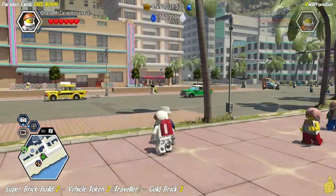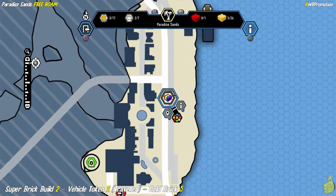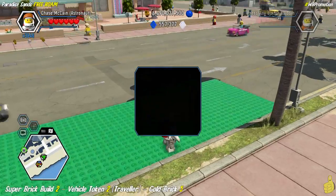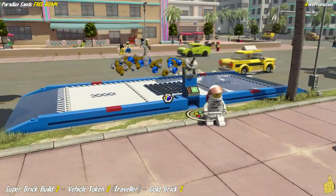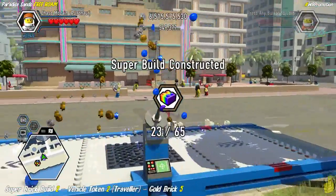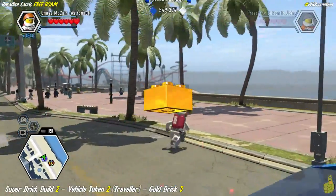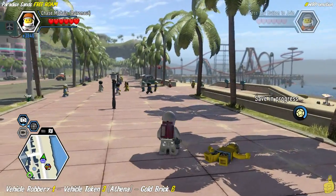Next up, we've got another super brick build, which happens to be right here along the edge of the street. There are, I believe, seven super brick builds total in this area, but as I already mentioned, there is one we had actually completed in story mode. So we do six of them this week — that's a ton. Once you unlock that, you get a gold brick as well as the Traveler vehicle token.